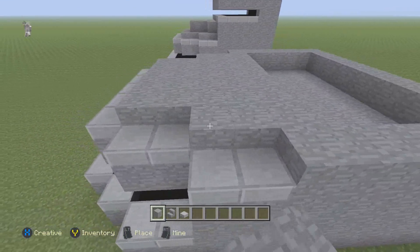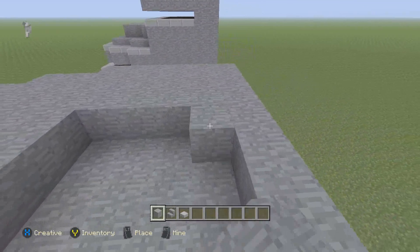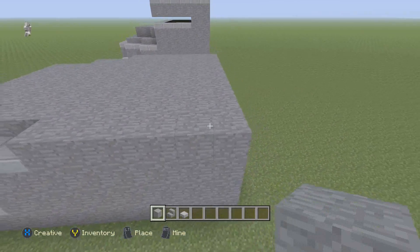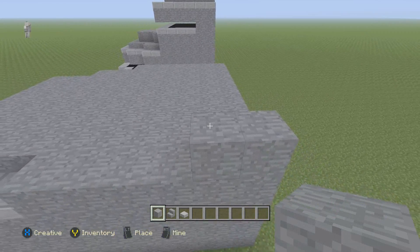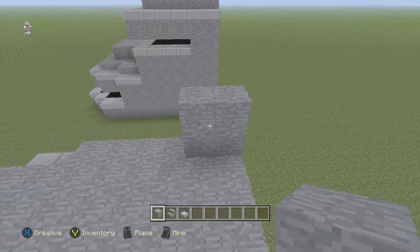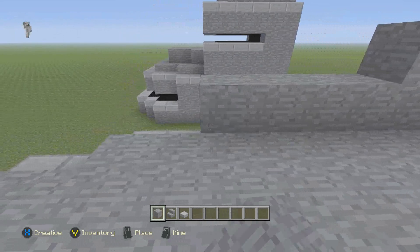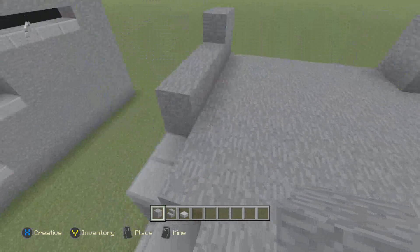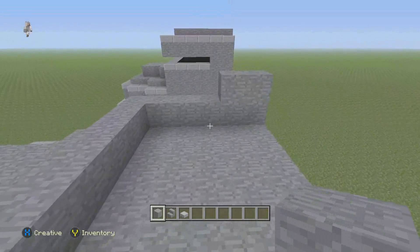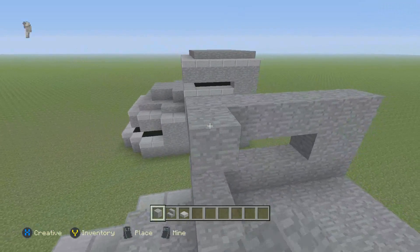And then of course right here, like so. Right here, add two. And four — that's two, and two on top. Take this and go all the way around to here. Two more, then on top, take this and go all the way around.